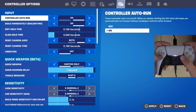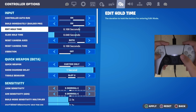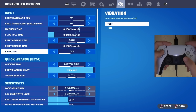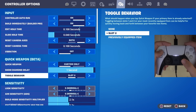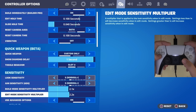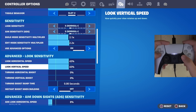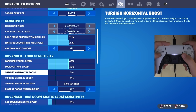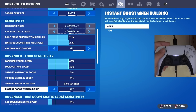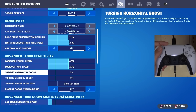For my controller settings, make sure you have controller auto run on, build immediately with builder pro on to help lower input delay when you build. Edit hold time should be at the lowest — 0.1 seconds — to help lower input delay when you edit. Slide hold time is at 0.04. For sensitivity I play on a 5 look and 5 aim, build mode at 2.1, and edit mode is now 2.2 instead of 2.1. I play with advanced options on, look horizontal and vertical speed both at 43, and no boost settings — no horizontal boost, no vertical boost, no boost ramp time, and no instant boost when building. I prefer a slow and controlled sense for more consistency.